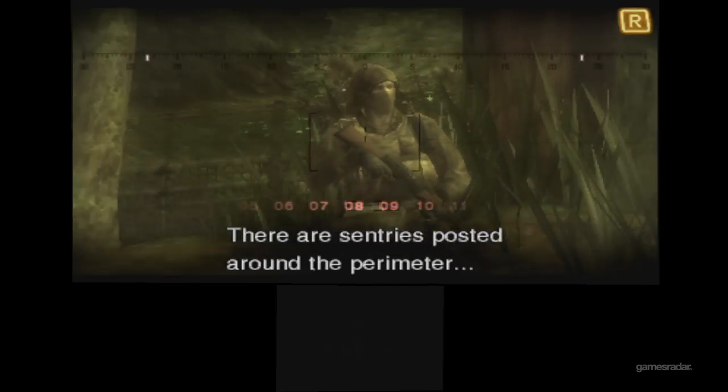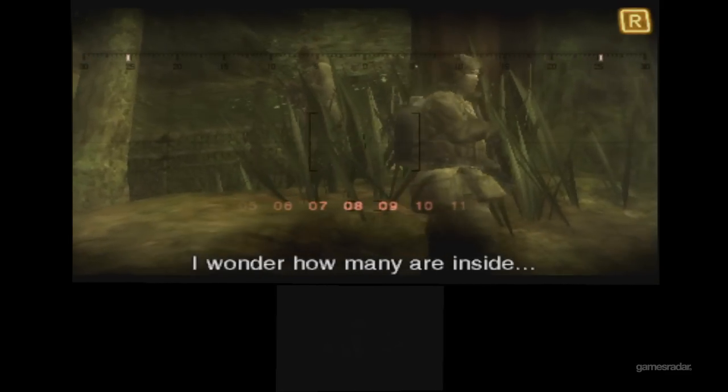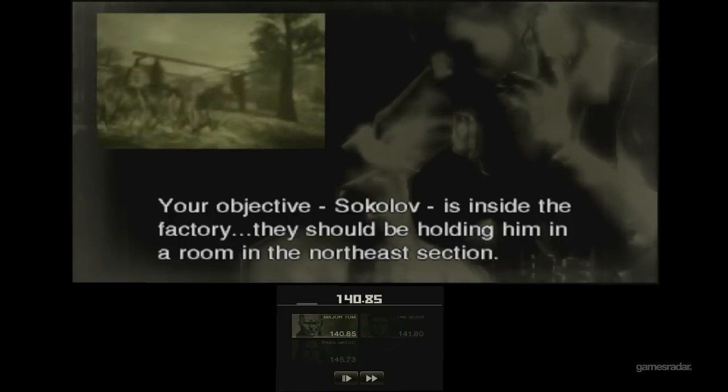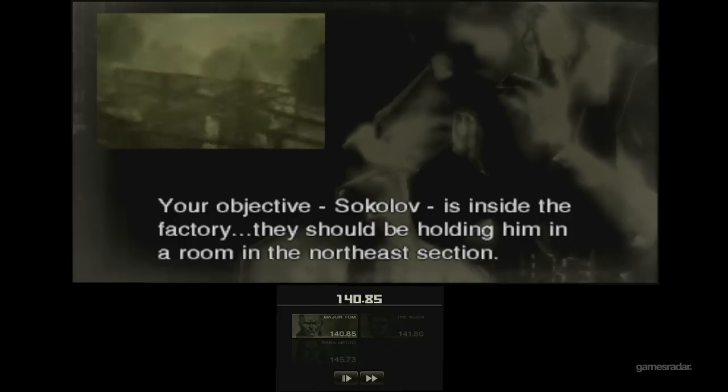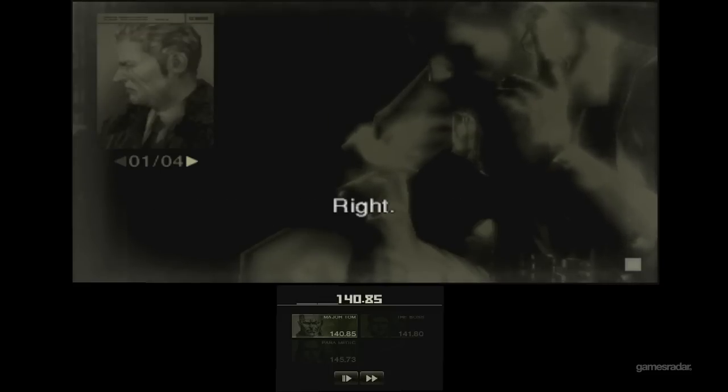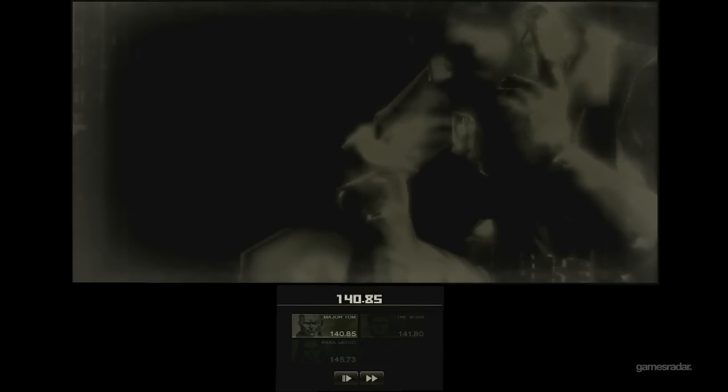There are sentries posted around the perimeter. He's also the voice of the Jedi in The Old Republic. I knew Nathan Drake was one of the voices but I did not know that. 'Your objective, Sokolov, is inside the factory - holding him in the northeast section.' Got it. I got all that other stuff too. I think you come back to this room like three times.